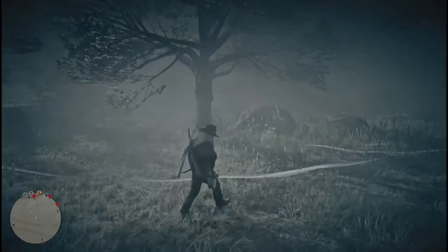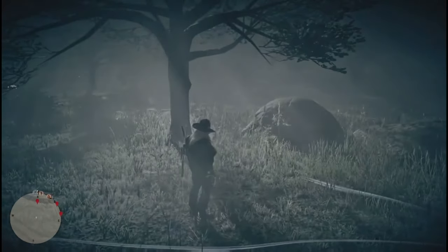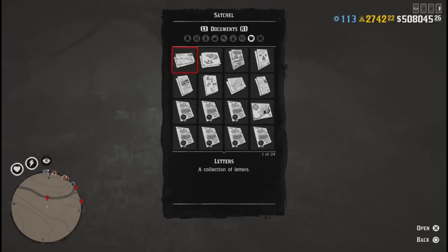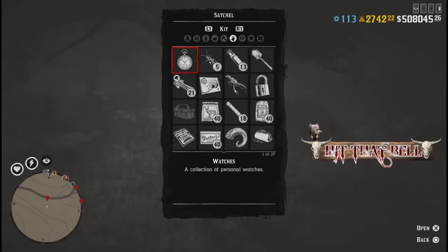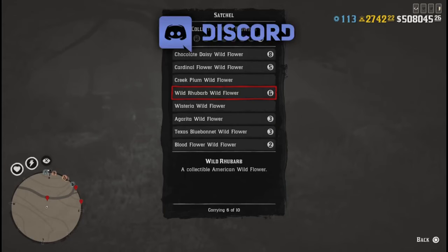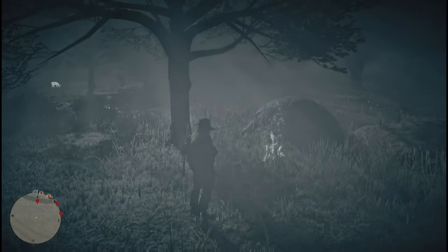And there's the flower again. Let me show how many I got in my satchel — I got six. I had five before, now I got six. Now we're going to do the second version of this, which is a lot faster.